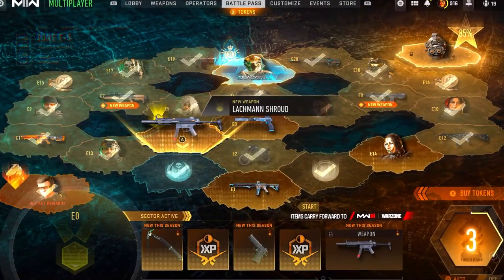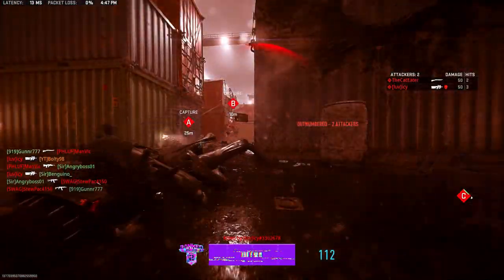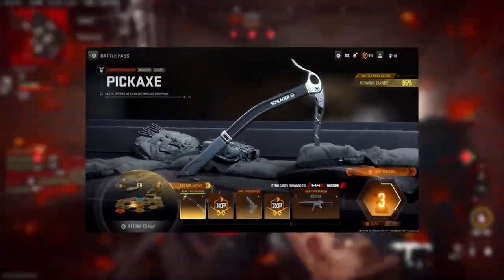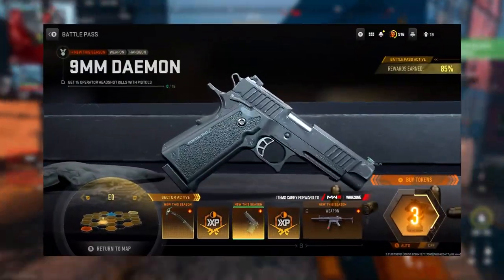With this update we did get our Private Sector bundle with the Lockman Shroud, the pickaxe, and the 9mm Daemon, like we talked about in our last video. Now we can see the challenges we have to complete for these. For the pickaxe, you have to get 15 operator kills with melee weapons — easy if you hop on Shipment 24/7, which they still have.